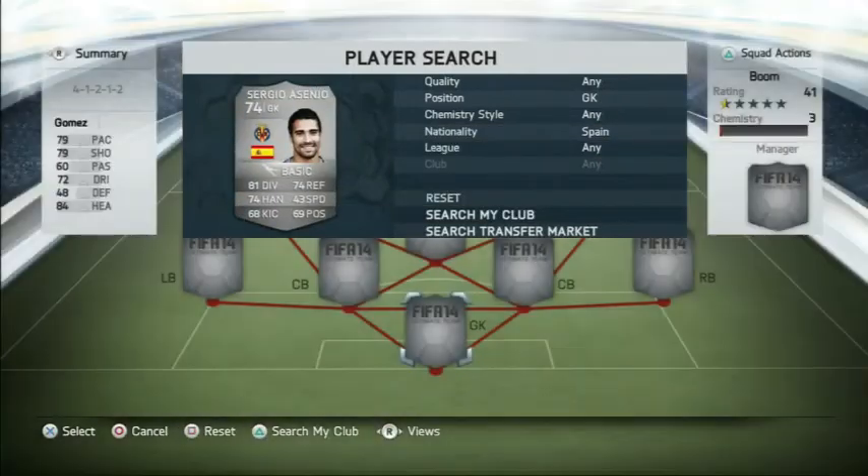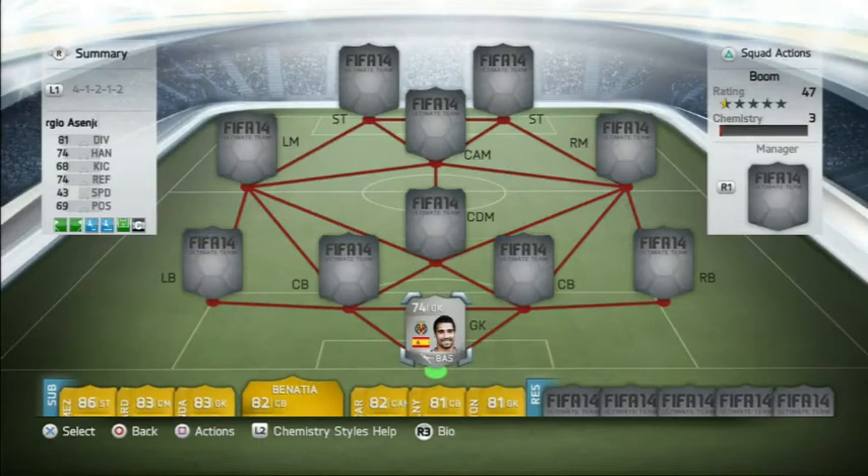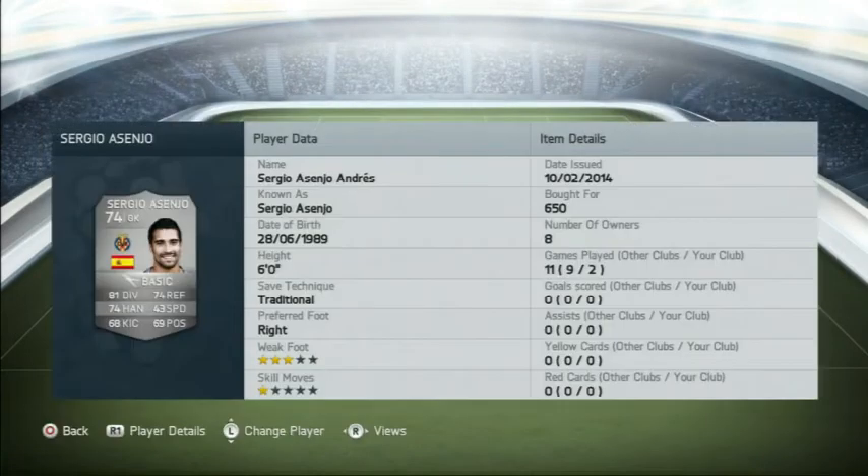In net we're going with Sergio Asenjo — something like that anyway. He costs 650 coins and is a very decent goalie on this game, try him out if you haven't already.